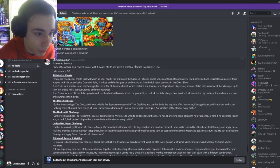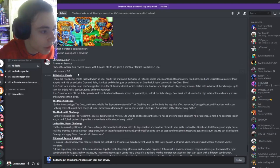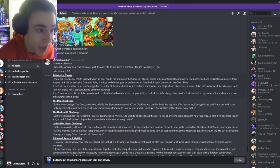Then we have Flame Iris Essence: when the wearer dies, it revives the wearer with X points of life and gives points of stamina to all allies. So that is basically a better Uriel's Essence and it seems really good, so hopefully you guys are able to get that one. It is probably going to be an obsidian relic, so definitely try to get that one.